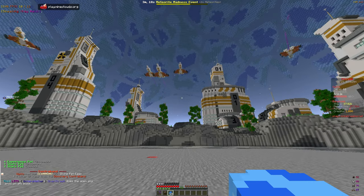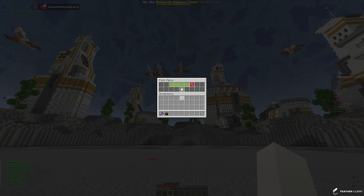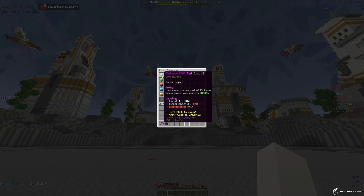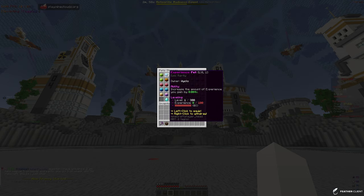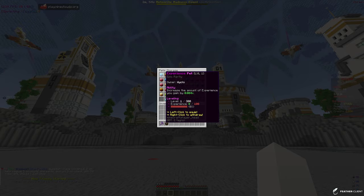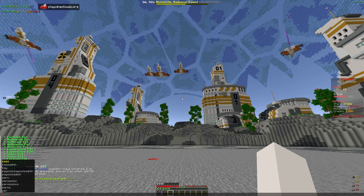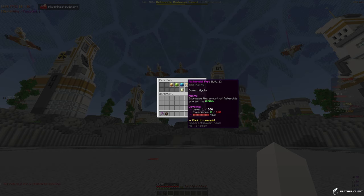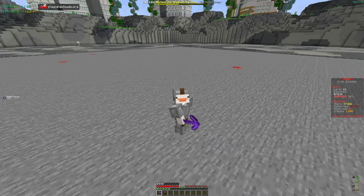We got a bunch of pets, including 25 divine pet eggs. Let's open those up and then do slash pets to check. Sort by rarity — we have an epic pickaxe XP pet, epic experience, epic asteroid, epic stars. Let's equip the epic stars because we actually have four open pet slots, which is kind of crazy.